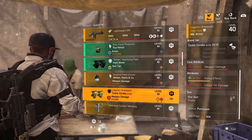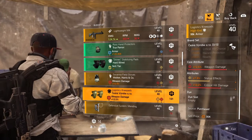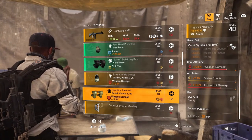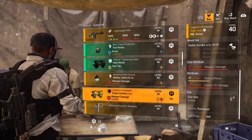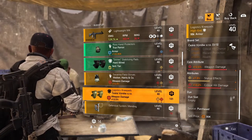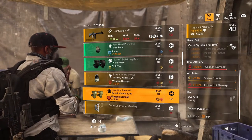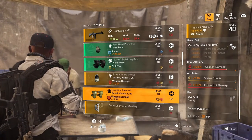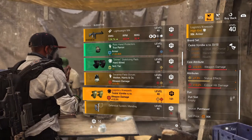Next we have the Sesca Varrobo knee pads — I'm not 100% sure how to say that — core attribute red at 12.5% weapon damage, lower attribute 7.3% status effect and 10.2% critical hit damage. Not a bad setup for knee pads; you can come grab these and put critical hit chance there or roll hazard protection. These look like really good knee pads you could use for a lot of things.